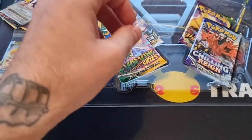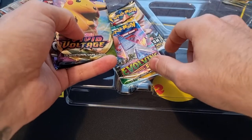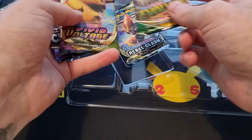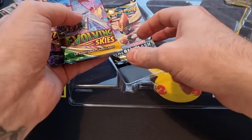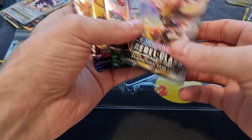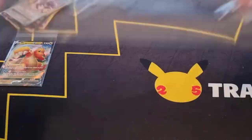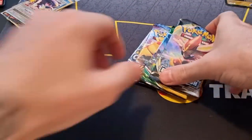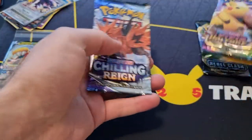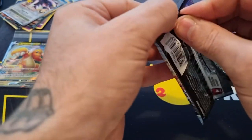It's going to be — what is it? Chilling Rain, Vivid Voltage, Battle Styles, Darkness Ablaze, and I also have some Evolving Skies I think. And this is a pack I haven't opened at all — Rebel Clash. I think it's the first pack I get from that set. Something new to open on the channel! Let's start with that last. I've been lucky with a few Chilling Rain products I've been opening — got a few alt arts.